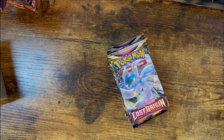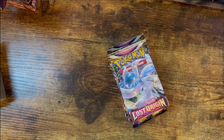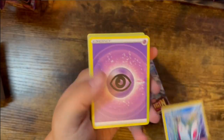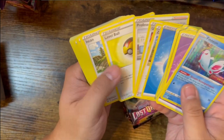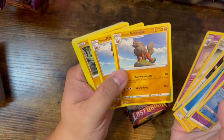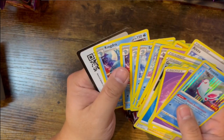Twelve booster packs of Lost Origin — this is probably the most of one set I've busted since the Wizards of the Coast era. Opening one deck to take a peek: you get a holofoil Finneon and energy, plus a deck to complement the set. Lots of nice trainer cards — Gengar, Arcanine, Horsea, Seadra, Kingdra, and a code card.